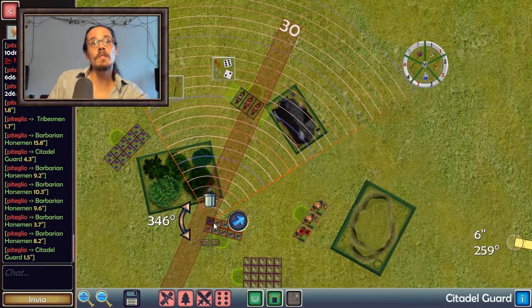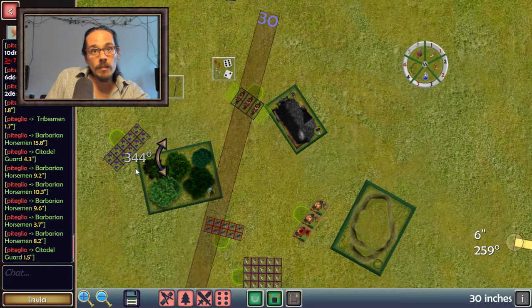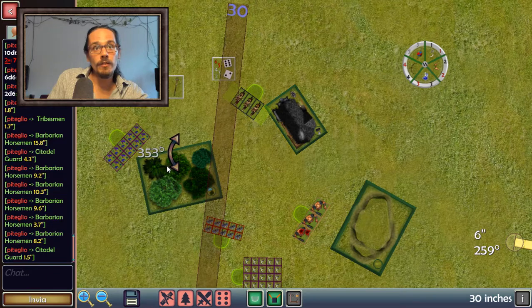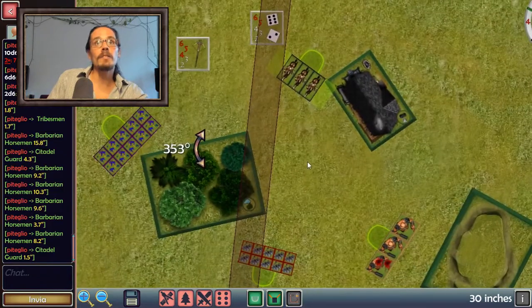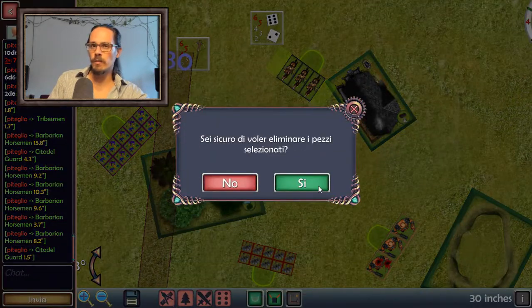That means the unit is covered by the forest for this guy. If I rotate the meter to show what this second dwarf is seeing — I take the furthest away corner on the base of the dwarf, take the corner of the woods, trace a line — I notice that I see two and a half models out of three in the base. So that's okay, this guy sees fine, but this other guy has a penalty.